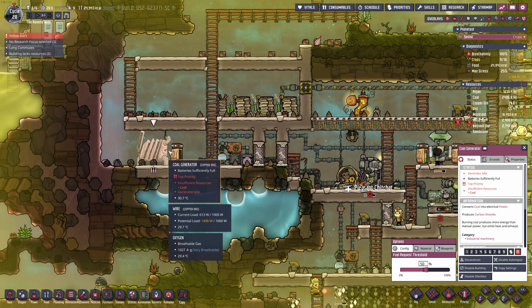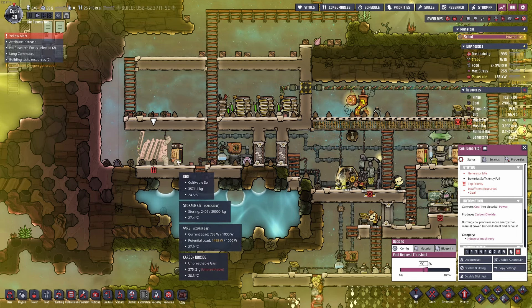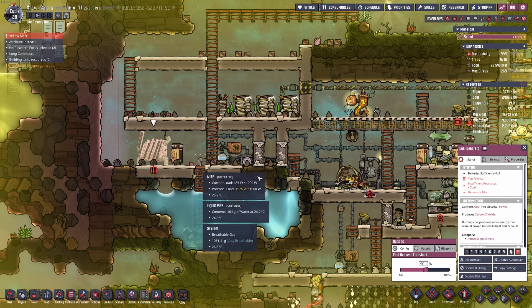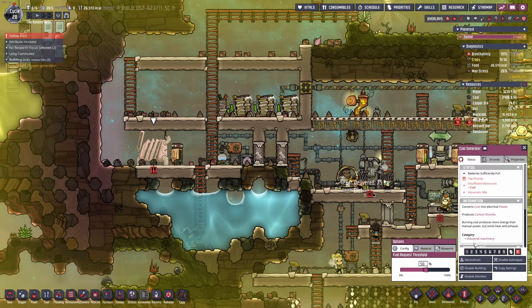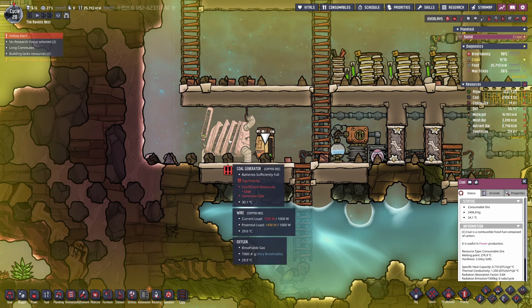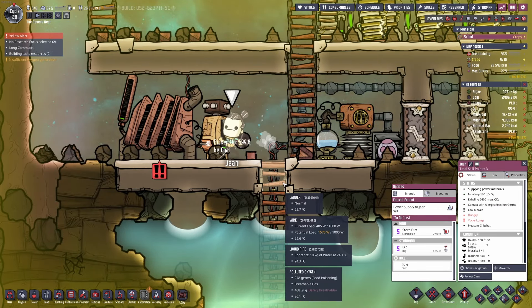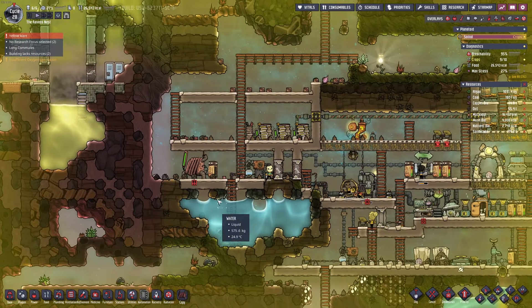I have no idea why they are not delivering coal to my coal generator. I even have it stored right next to it, and I put it on top priority on yellow alert — they're still not delivering any coal. And I have 2400 kilograms. What's the problem? Honestly, I don't know. Finally they're doing it, but it took so long.